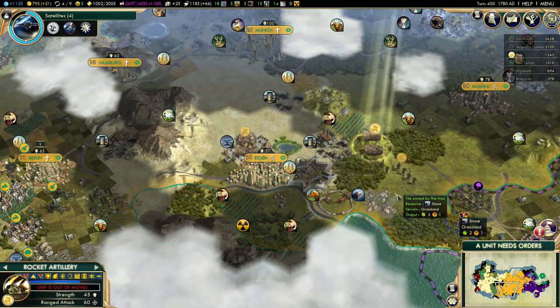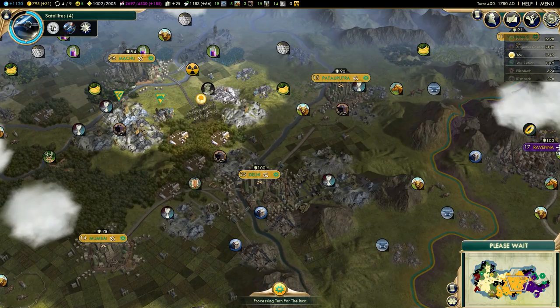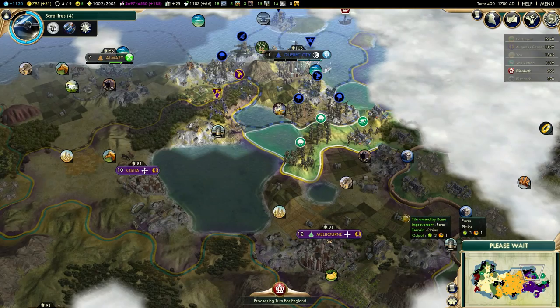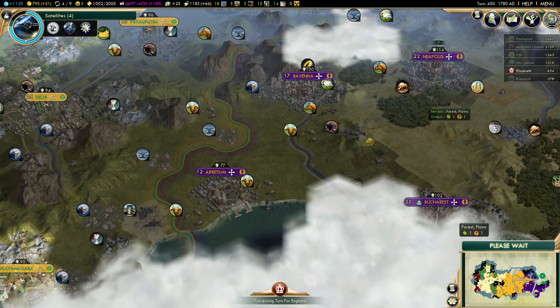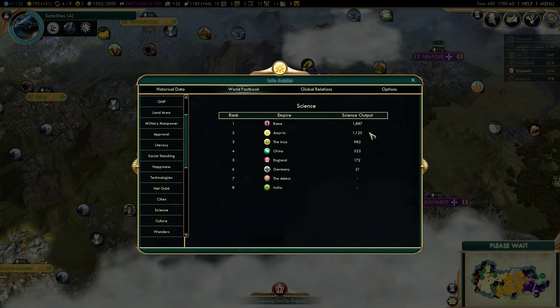I could totally do a quick war with Romans and take one of these cities. It's a bit risky that he's going to attack me in London with his fleet, but if I prepare properly I might be able to weaken him a little bit. As I said, it's not necessary - I can still win the game without going to war - but I don't want to take any risks. And if you look at Info Addict, his science rate is actually quite impressive right now.